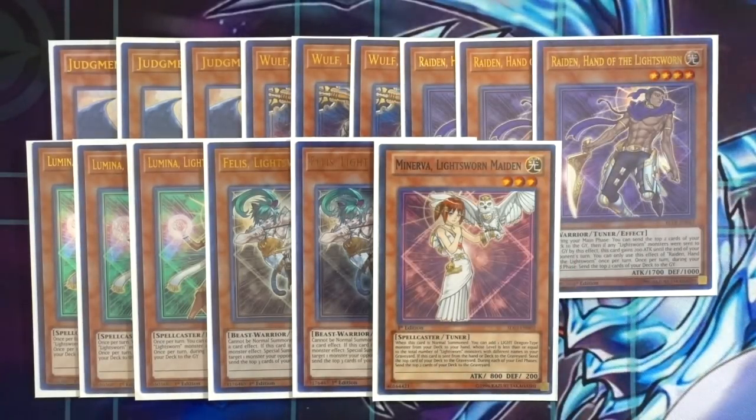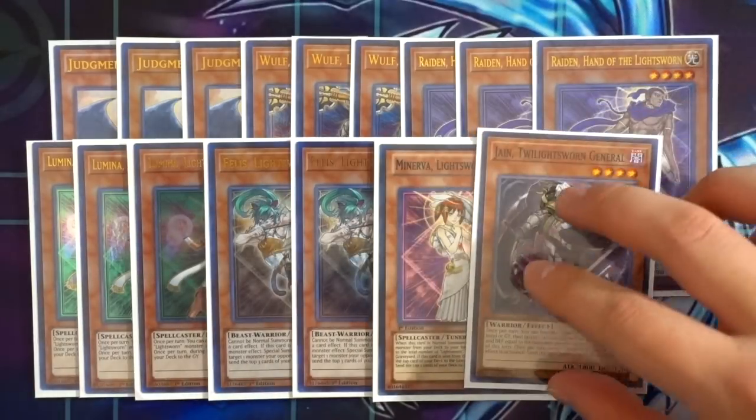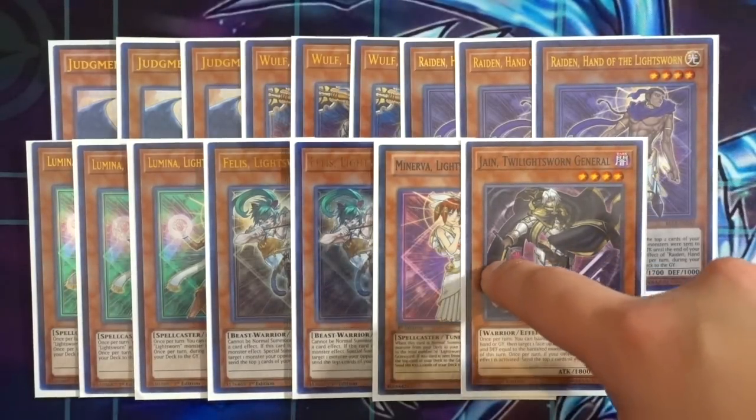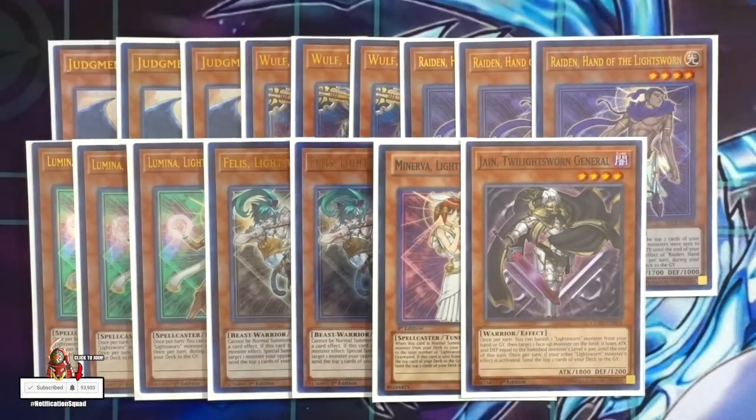The new addition to the deck: One Jain, Twilight Lightsworn General. Jain has an amazing effect where you can banish a Lightsworn monster from your graveyard or hand to target one monster on the field — it loses ATK by 300 for each level. This card can help you beat over any problematic monster on the board. Importantly, she is a DARK attribute, which is really important in this deck.